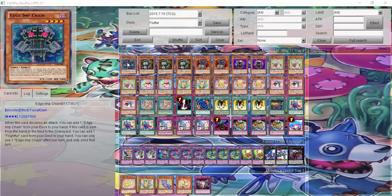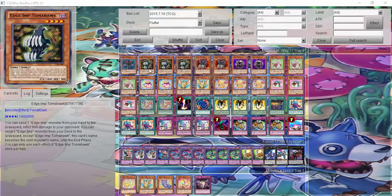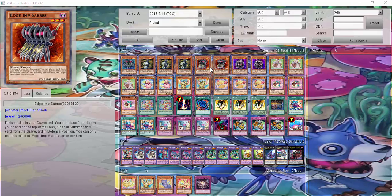On to the deck profile. I'm running one Edge of Amp, which is a fusion target for Frightfur Sheep. I've been considering adding one of those Frightfur monsters like the doll, but I felt it was a little unnecessary. Three Tomahawk, where I can copy the name so I can copy something with Chain, or any of the Sabres, or Saul, to go into the fusion plays. And Sabres, where if it's in my graveyard, I can put the wild card back to my deck and special summon it — easy fusion.